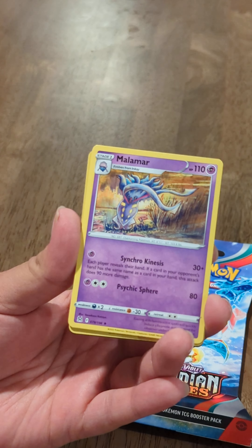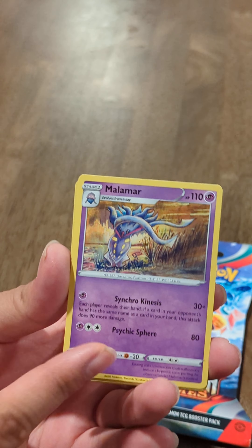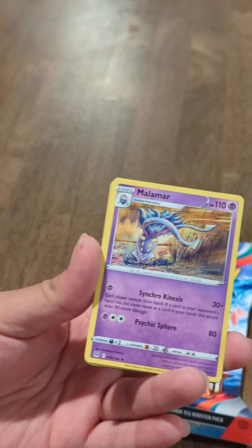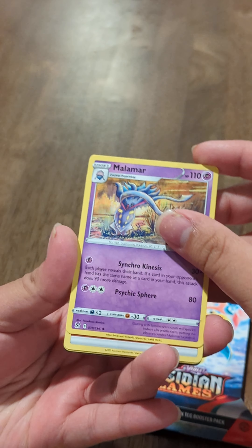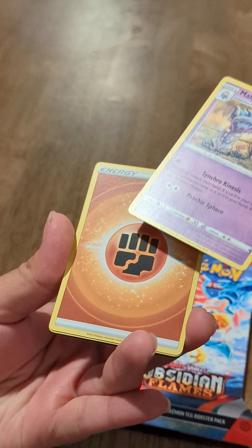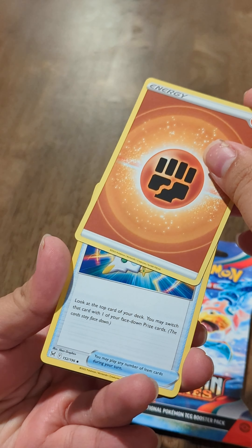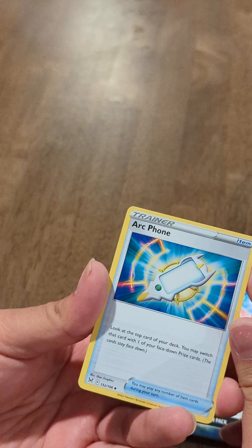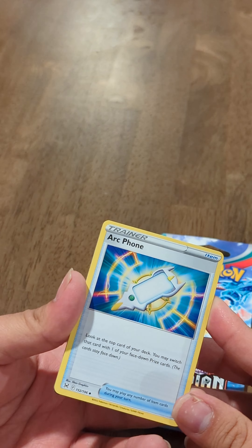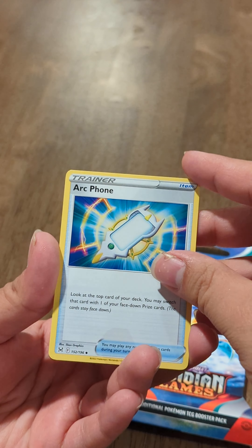And the next one is a Malamar. I think we have this card in the Trick or Trade packs as well — it's one of the Pokemon from there. Very, very cool Pokemon. And what is the next card? It's an energy card. And then one more — whoa, an Arc Phone! I've never seen that card before. A Trainer card? These Trainer cards are a lot newer to me. I know they existed when I was a kid, but I don't really ever remember seeing them. It's just kind of cool to see these.